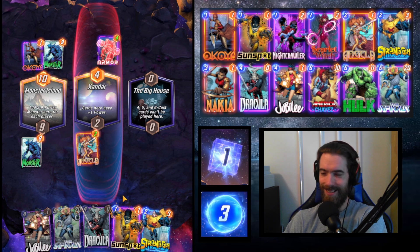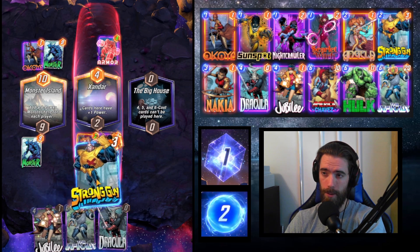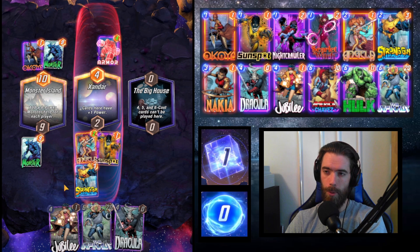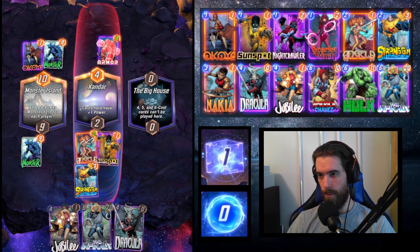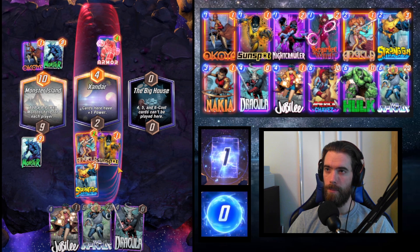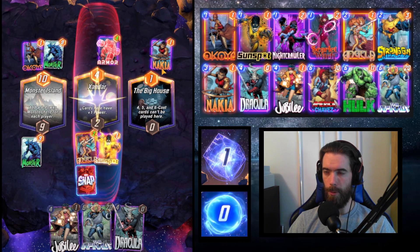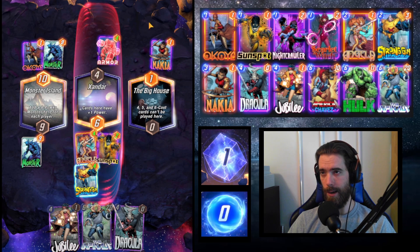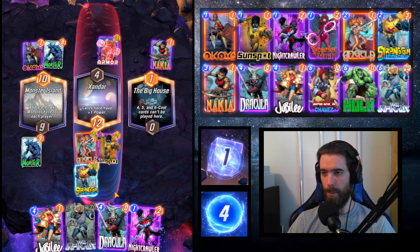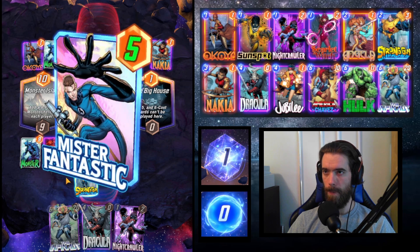Big House flips and changes our plan. We adjust: Dracula at Xandar, Sunspot and Strong Guy elsewhere, Jubilee to Monster Island. We may embrace loading up only two locations with high-energy cards, since we can map out our final turns clearly. The opponent plays Armor, which is puzzling. They hit the dream of Okoye buffing the entire deck followed by Nakia buffing the entire hand, but they're behind on board tempo.